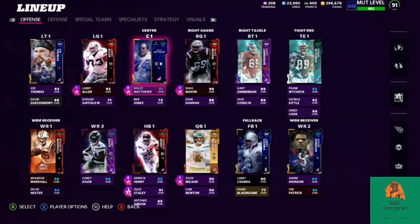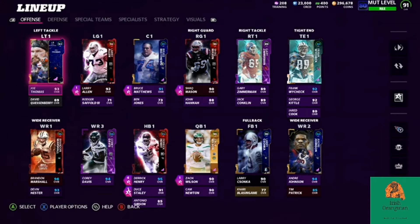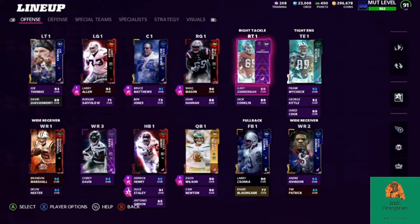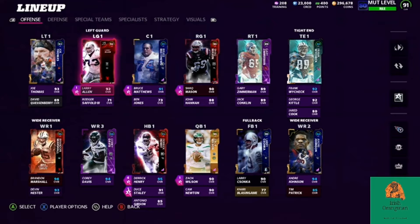Did make some big changes to the passing offense and am looking to make one more big change in the near future. Zach Wilson is starting to get long in the tooth, but we'll be looking over the offense and defense today. Getting things kicked off on the offensive line: Joe Thomas, Bruce Matthews, and Gary Zimmerman — all stalwarts that will be there for quite some time.